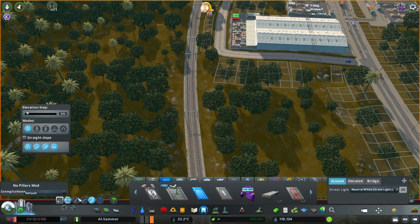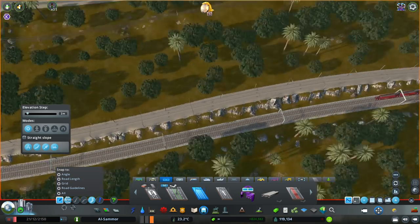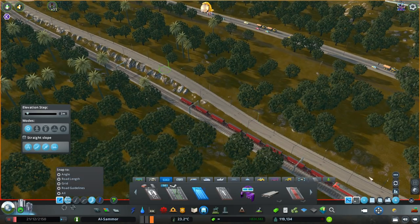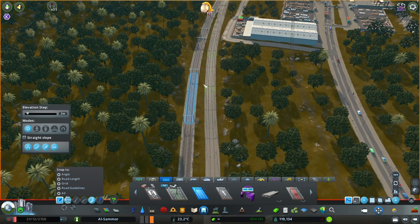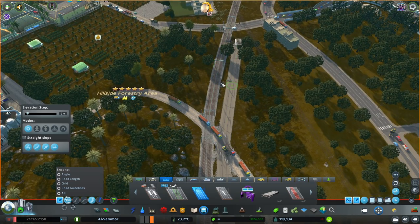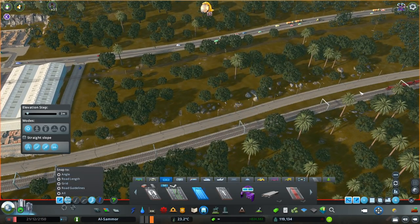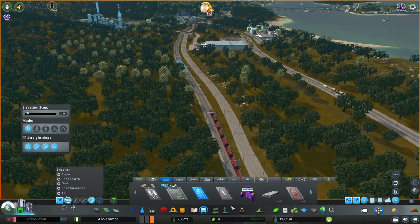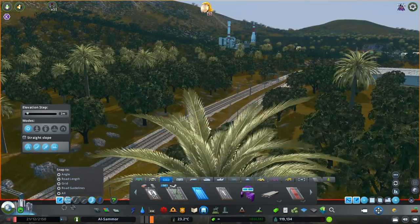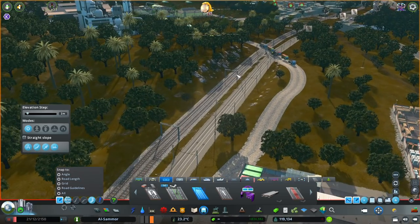I'm just aligning everything here — aligning the tram line with the same height of the train line, because we've already gone through and fixed up the train line to make it look somewhat realistic. So we can just kind of adjust everything to be similar to that, so then we don't have to go through and do it on its own.